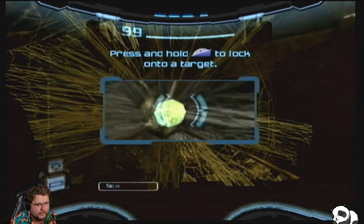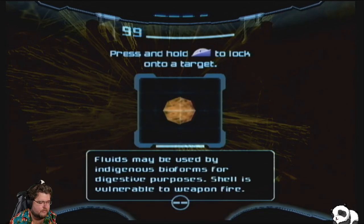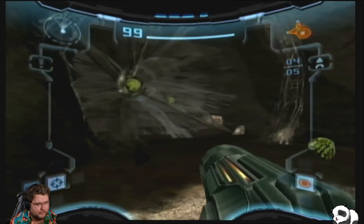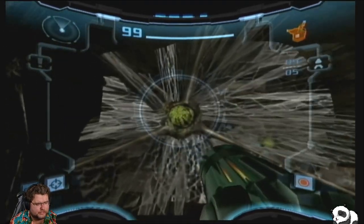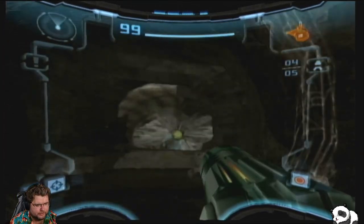Something is blocking our way. Let's go ahead and scan it. It says the object contains large quantities of acidic fluid — fluids may be used by indigenous bioforms for digestive purposes. However, we can use it to get through the obstacle. I wonder if this actually damages us — it does not, thankfully. That's good.